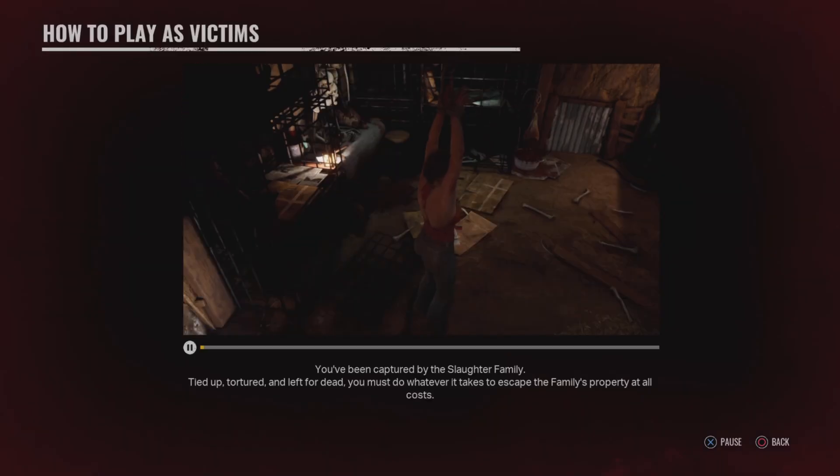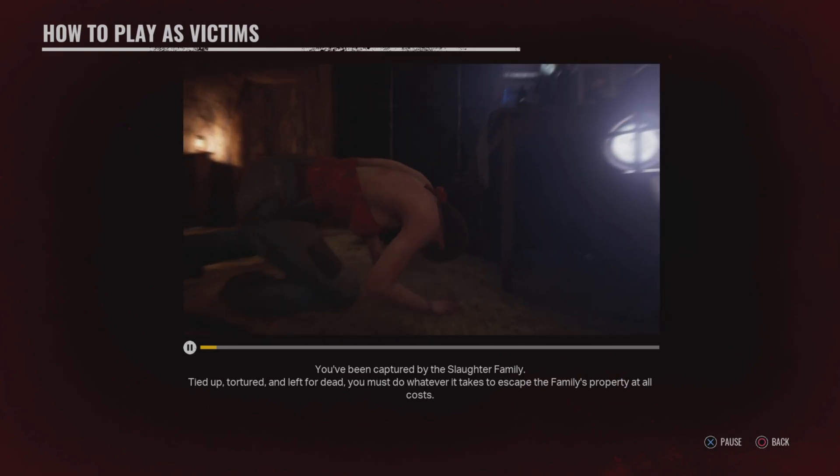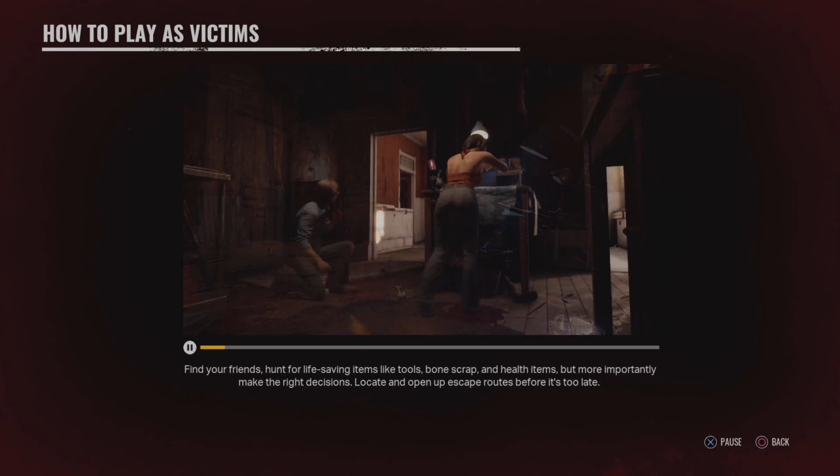You've been captured by the slaughter family — tied up, tortured, and left for dead. You must do whatever it takes to escape the family's property at all costs. Find your friends. Hunt for life-saving items like tools, bone scrap, and health. But more importantly, locate and open up escape routes before it's too late.